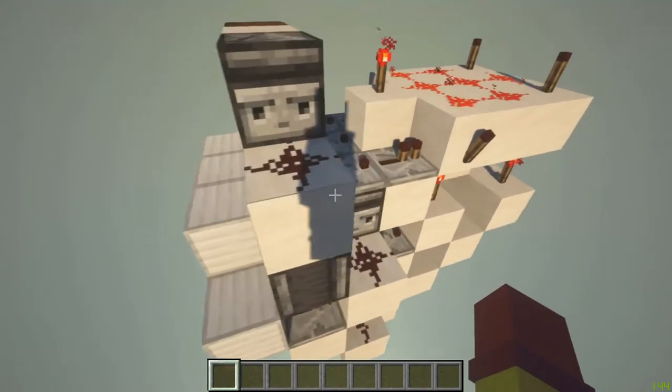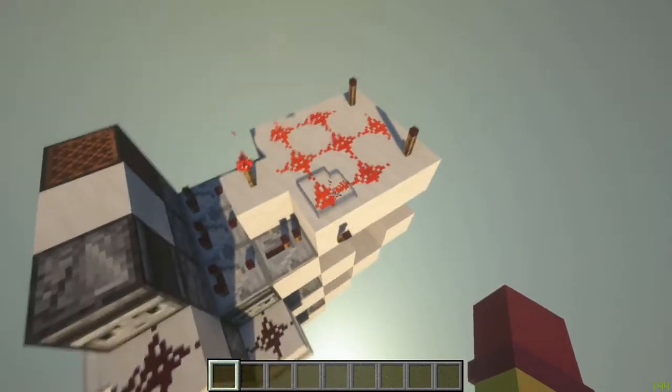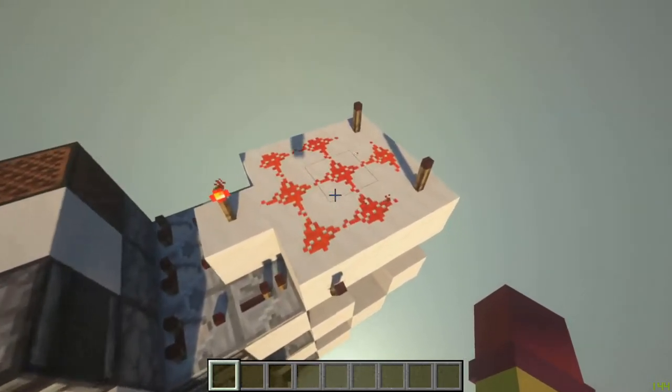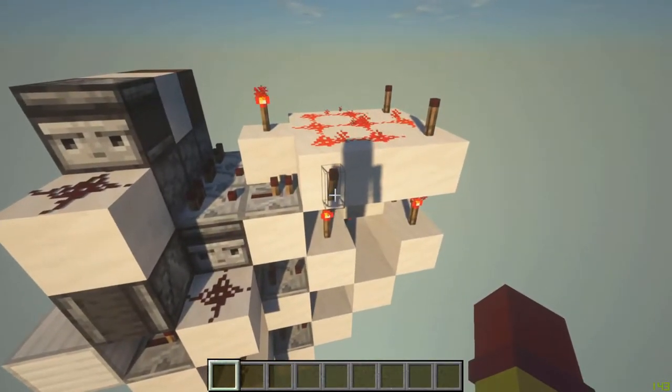If it's not supposed to be pressed, it will turn on the output and prevent it from being unlocked. How it unlocks is when all this redstone is turned off, allowing this redstone torch to turn on.